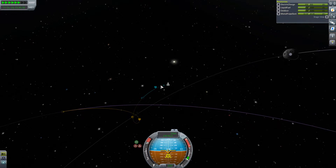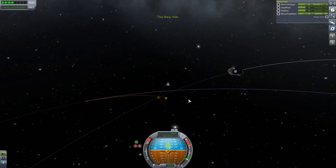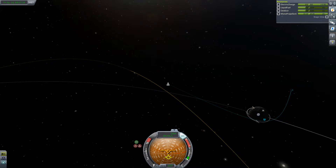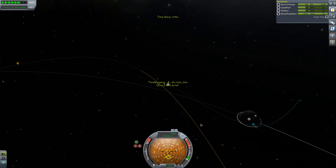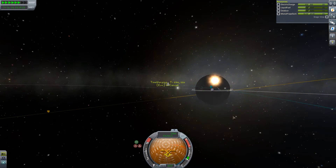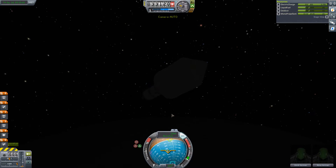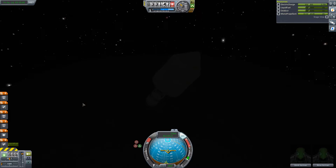We're coming in towards the moon - I thought we might actually crash into it at this rate! Look at that: periapsis 33 kilometers - I call that almost perfect. We're going to warp until we're at that periapsis. Hopefully we don't hit any satellites - the odds of that are stupidly small. We need to get to retrograde very quickly.